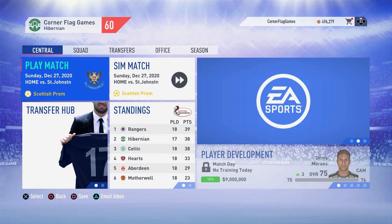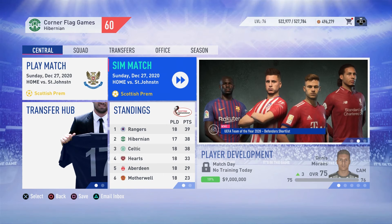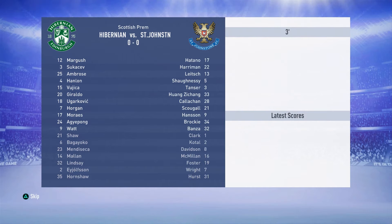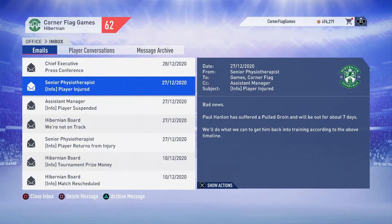Moving into today's second game — a home game against St Johnston in the league, and this is going to be a simulated game. We are running the back-up squad again, two games in a row. It's a comfortable 2-0 win with goals coming from Geraldo and Tony Watt. There is an injury to Hanlon though — only a pulled groin, so he'll be out for just the next seven days.